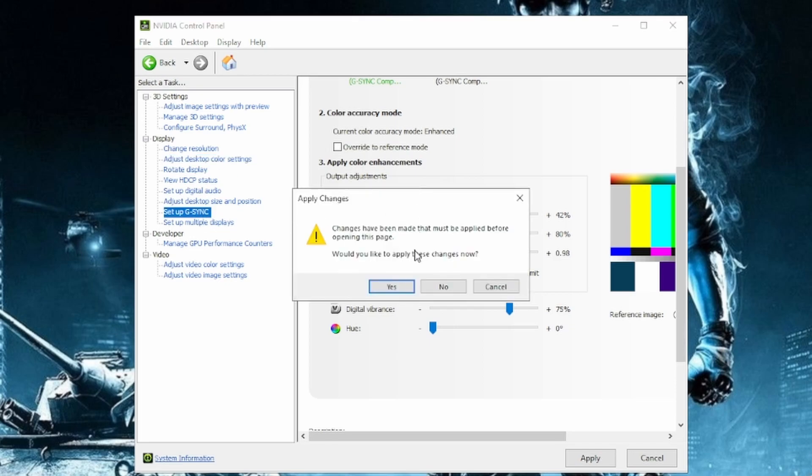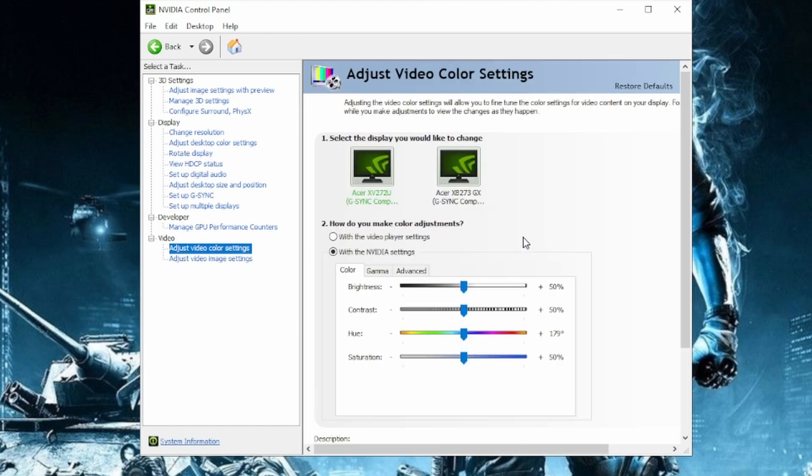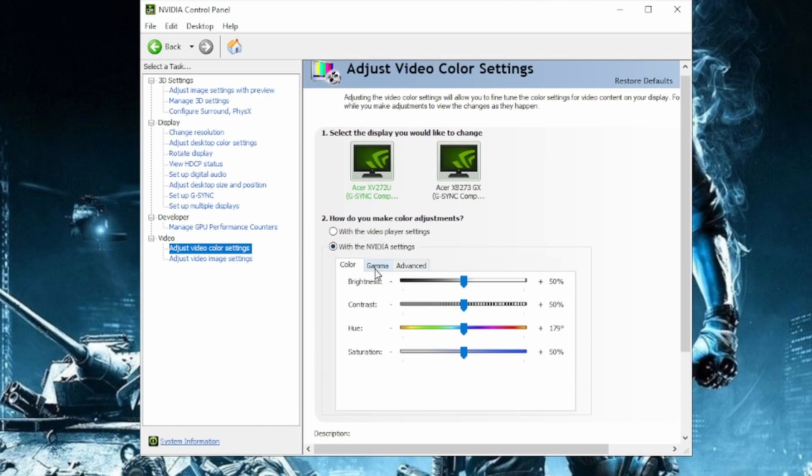Then set up G-Sync. I have G-Sync enabled. I tried disabling it and I didn't really notice too big of a difference — I actually think I might have lost some frames — so I would leave G-Sync set up if you have that on your monitor. Adjust video color settings — this is also one of those personal preference things. I use the NVIDIA settings, and then under advanced, I use the limited 16 through 235. And that is pretty much it when it comes to your NVIDIA desktop settings.